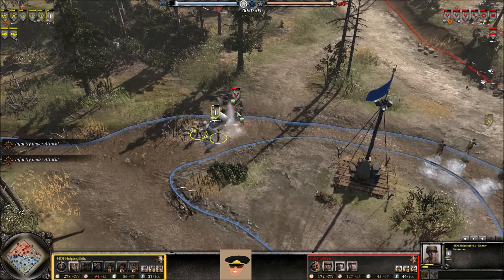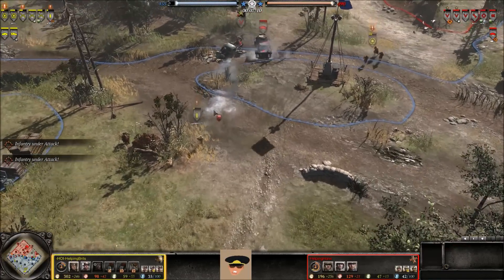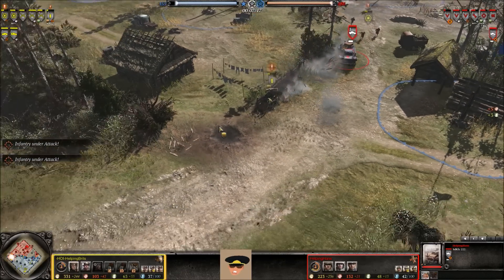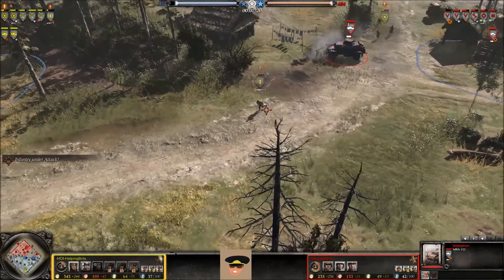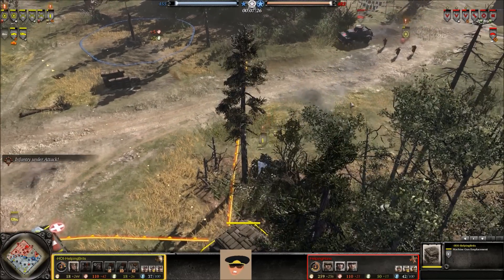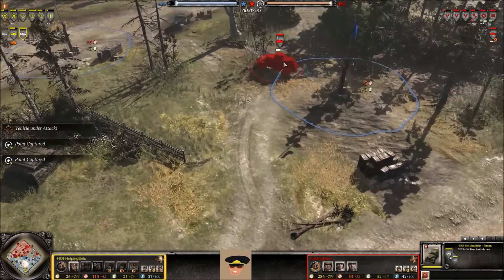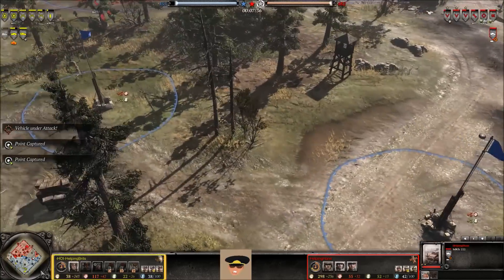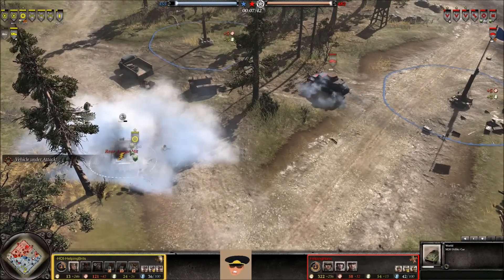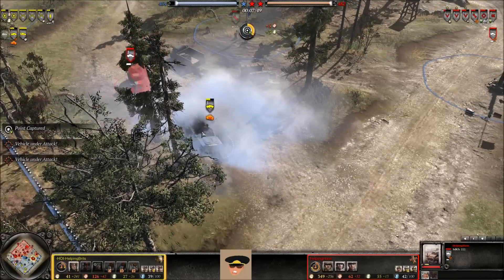A 222 comes out and should be able to chase down and finish off the Lieutenant, but gets a little distracted by the rear echelon squad. It switches onto the Lieutenant and chases him down, but can't get the kill. The ambulance is pretty vulnerable — could have gotten it, but the 222 would have taken damage from the machine gun emplacements. The M20 crew pops smoke wisely so the 222 can't see it. The crew fires the bazooka at the 222 and misses.